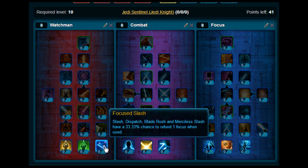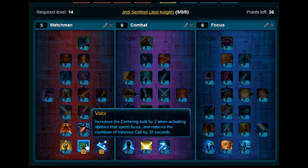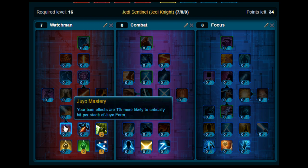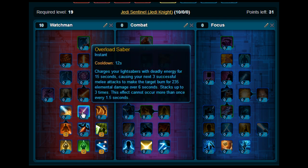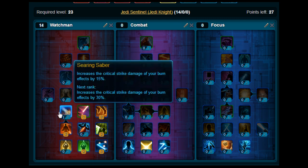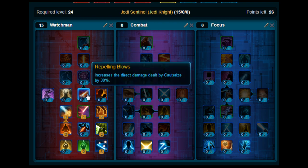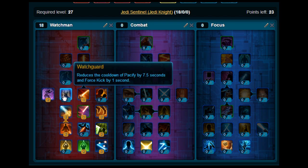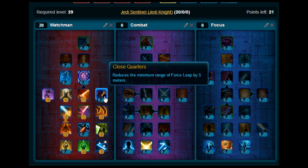What you want to do is put three points on Focus Slash, two points on Valor, two points on Merciless Seal, put three points on Juyo Mastery. Moving up, you want to pick up Overload Sabre, stick two on Blurred Speed and two on Searing Sabre, then moving up you want to pick up Repelling Blows, stick two on Focus Leap, two on Watch Guard and two on Close Quarters.